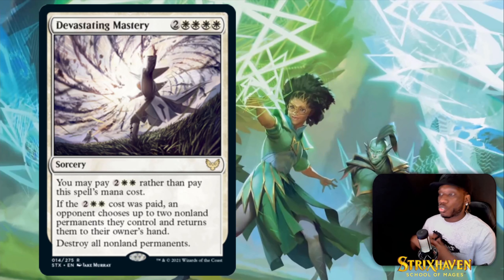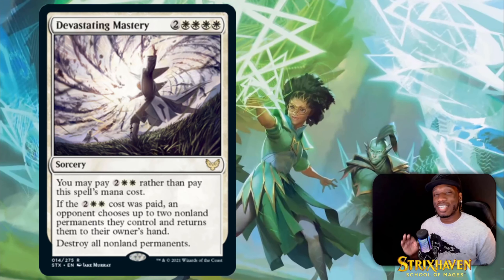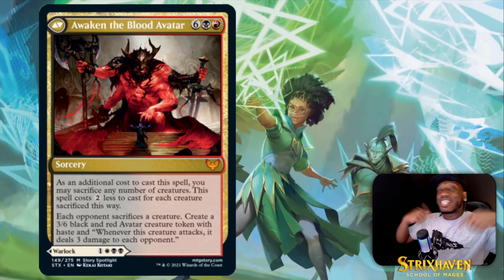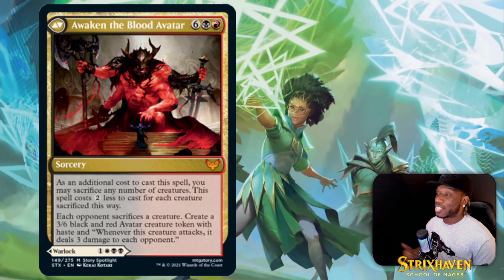Your opponent returns permanents to their hand, which is better than keeping two on the field. If it's a creature with counters, they lose those counters — it's a fresh new creature. Getting to six mana isn't as hard as some other destroy-all-non-land-permanents effects that cost eight or nine. I think this is going to be essential for control players and you can see it in Historic.